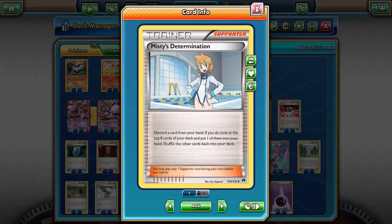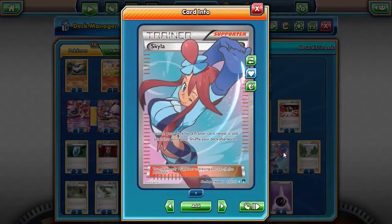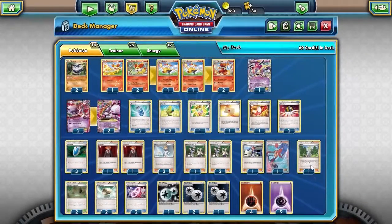It's also a good way to, as a backup plan, search for other trainers that can help you with whatever you're looking for at the moment. And I'm running Pokemon Fan Club — that's how I'm going to put Pokemon on my bench to begin with. And I'm running Skyla, which — God, I love Skyla. She's awesome. The card is really good, and the art is really good.